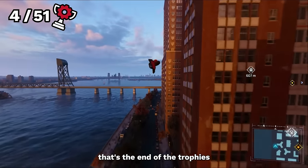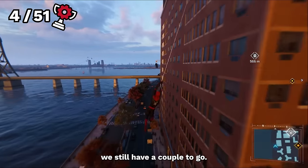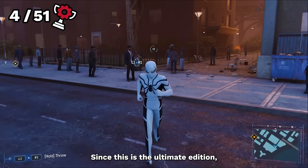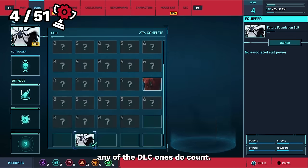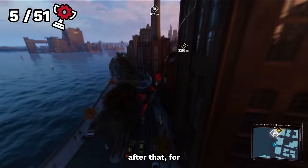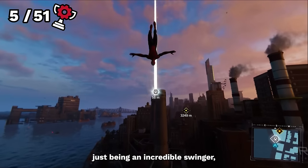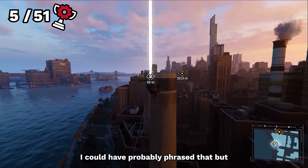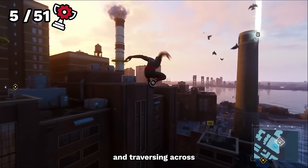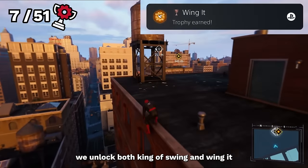The next trophy was for equipping five of the different suits you can unlock. Since this is the Ultimate Edition, any of the DLC ones do count. When we change into our fifth outfit, we unlock Snappy Dresser. After that, for completing a level one traversal benchmark and traversing across the city rooftops, we unlock both King of Swing and Wing It.